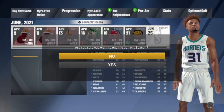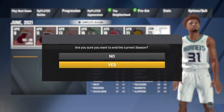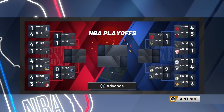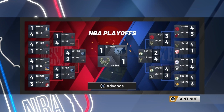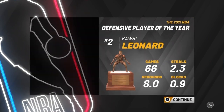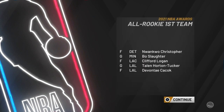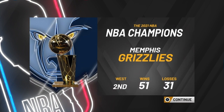Once you load your player back up and you're back on the screen, sim all the way to the end just like you did the first time. Press yes to sim to the current season. This time it's gonna be a brand new team — I picked the Hornets. Keep spamming X through everything. It's gonna show you again the same things — All-Star teams, First Team, Second Team, MVP, Coach of the Year — just keep pressing X through all of it.